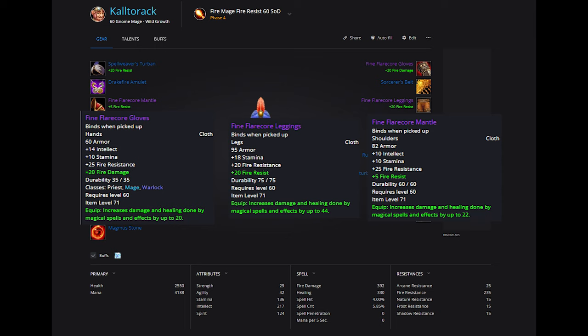You also get 86 spell damage and a nice amount of stamina and int. To get these pieces, you will need Tailors to craft you the base items, which you can then exchange for fine pieces. You exchange them at Lokthos in the BRD Bar. To exchange these items, you will need Firelands Embers from the new daily quests, so make sure you are doing your dailies.